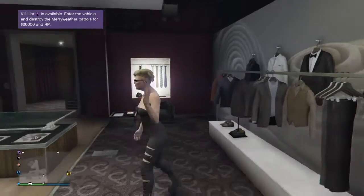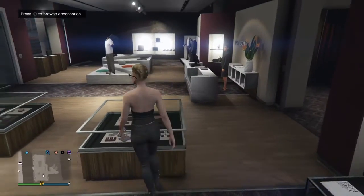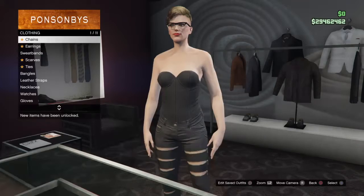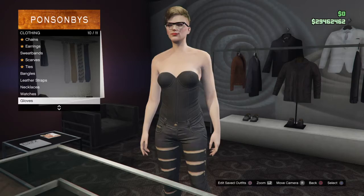Hey guys, today I'm gonna show you guys an arm glitch on a female character. First, you guys got to go to the clothing shop — any clothing shop will do. After that, go to the accessories and buy a watch or glove; any glove or watch will do.